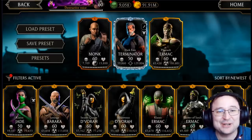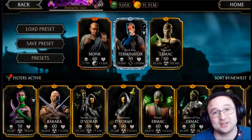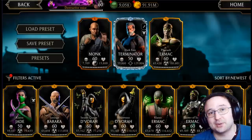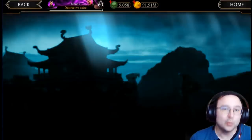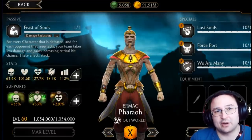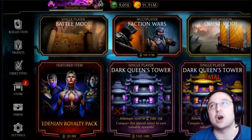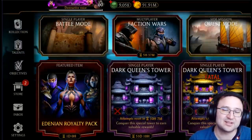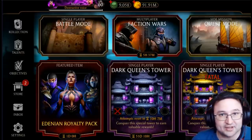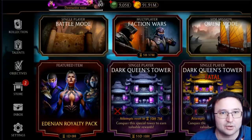Welcome to another MK Mobile video. Today we're talking about immortality once again, with specific examples in normal dark queen tower — you can translate this into fatal too. Basically, you win difficult stages with weak teams by becoming immortal and overpowering enemies. It works by taking advantage of the fact that damage reduction isn't capped, so you can have 105% damage reduction.